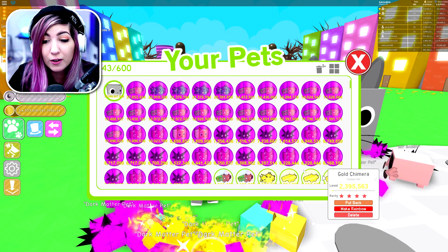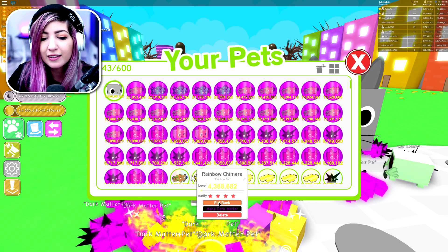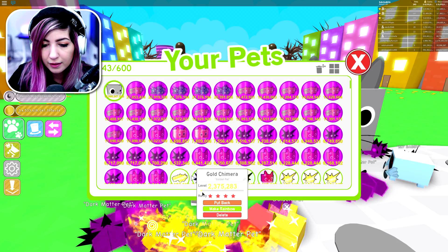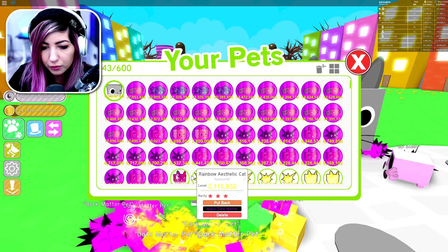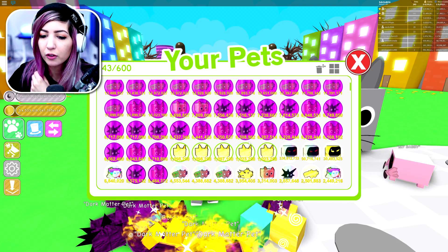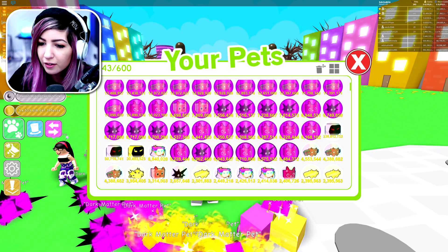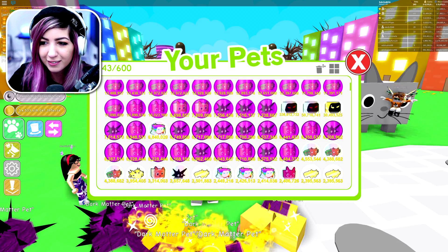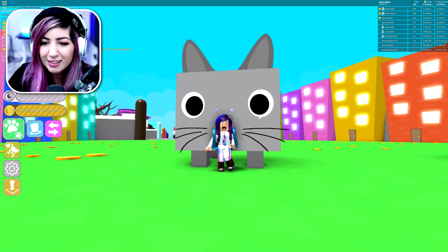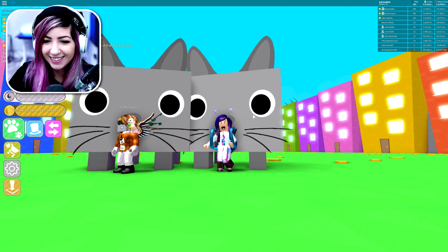I'm going to put my pets away. I have so many dark matter pets. We're saving up for a hundred right now. This is going to take a while. I wish you could multi-select and put back, not just delete. I only have eight pets and they're all dark matter. Oh my God, you look so funny running around with your huge cat. All right, I put all my pets away. I got just my cat out. DJ, do you want to have a photo shoot? Our pets are intersecting — two giant cats. I think it looks different on your screen than it looks on mine. This looks ridiculous.